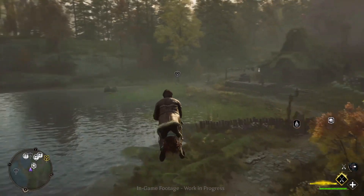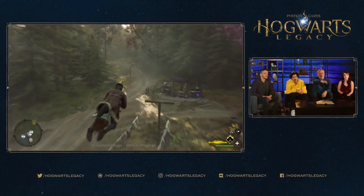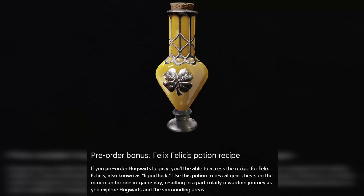During this showcase, the mini-map even showed the exact location of loot and treasure throughout the world. This one we know is an effect from Felix Felicis, as this image and description appears on the game's official website. It reads: use this potion to reveal gear chests on the mini-map for one in-game day, resulting in a particularly rewarding journey as you explore Hogwarts and the surrounding areas.